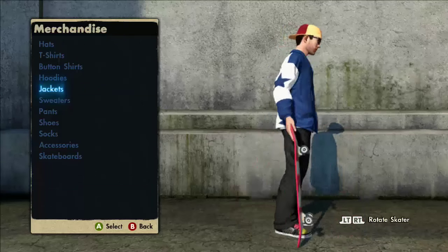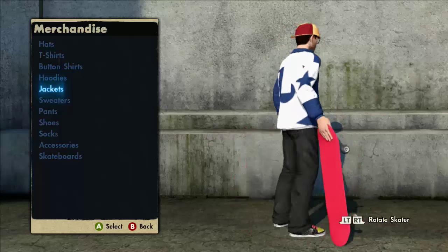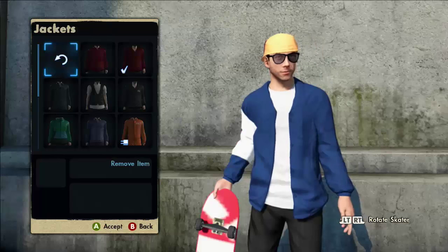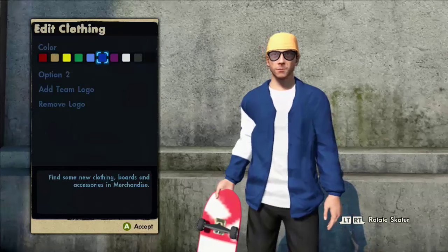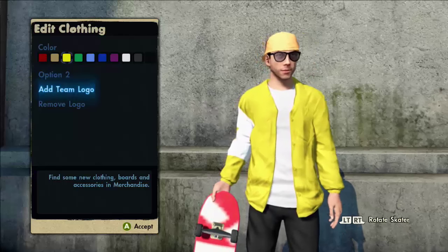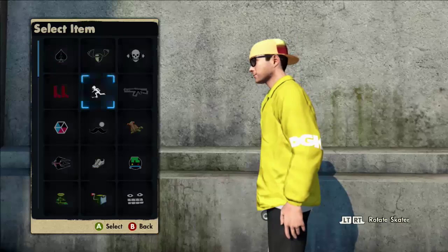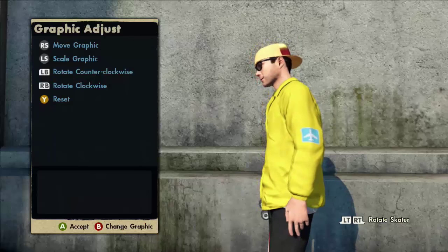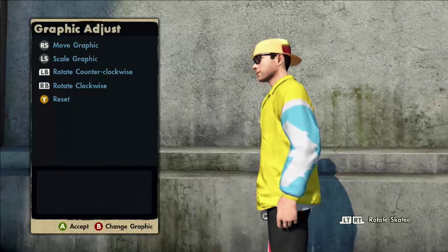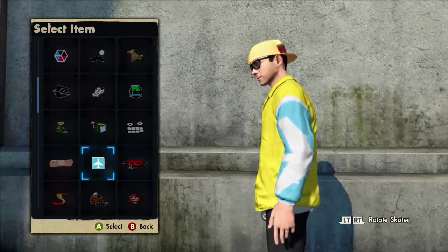The first way covers up the whole back and the right arm. Now the second way — this is the one I legitimately found. Go to Jackets, same customizable windbreaker, choose any color — we'll go with yellow. Go to 'Add Team Logo,' go to your left sleeve, scroll all the way down to the airplane logo. Rotate it to the right, make it as big as you can, then rotate it a little bit more to the right.